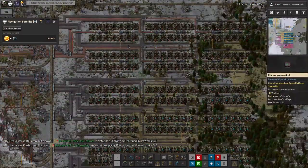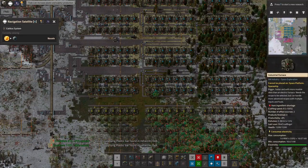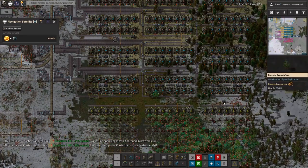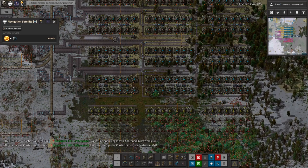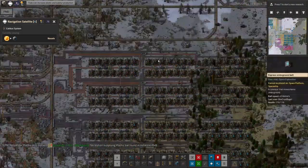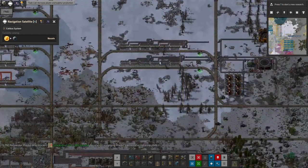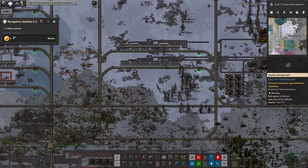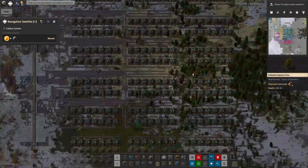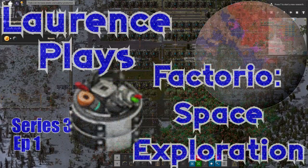Right, okay. I think that's gone well — the construction is progressing nicely down here. I need to put in another row of roboports along here to keep everything ticking over, but the basics are going now — that's the main thing. It's all under control. So as always, thank you for watching. I hope you'll join me next time where I should be going off to a distant planet and digging up some more vulcanite in order to start fueling all of this nonsense that I've got. Right, I'll see you then. Thanks for watching.